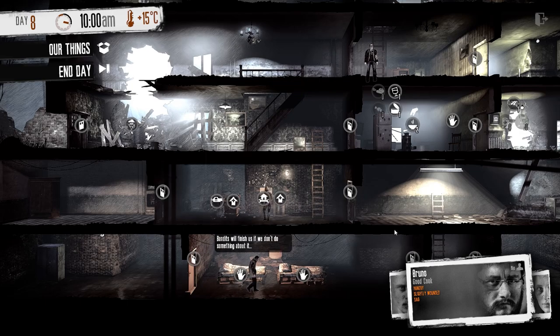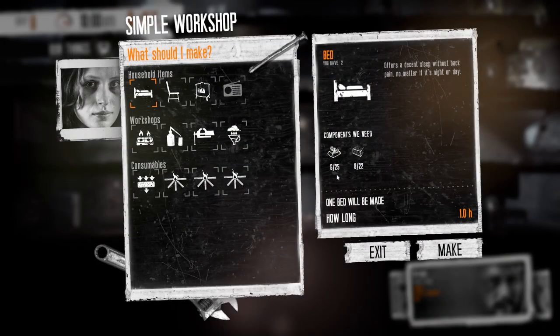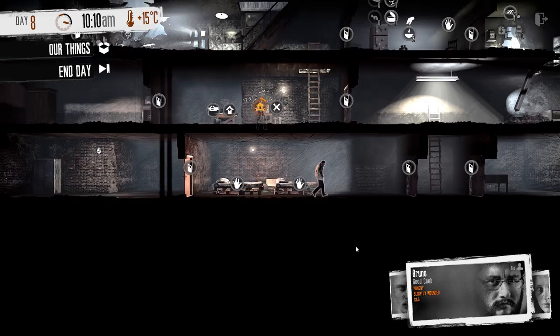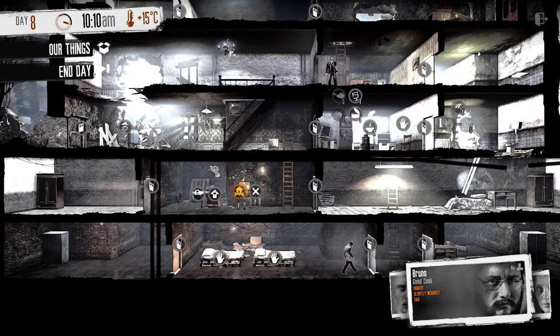Now we're taking Bruno — hungry and slightly wounded — and he's going to go eat. Katia is at the workshop. We want to make some water filters. This is our crafting menu on the simple workshop, which we can upgrade to make more complex items. Right now we just want to make one filter, which takes half an hour. The materials are just basic components — it doesn't have to get too technical.